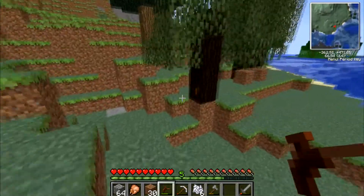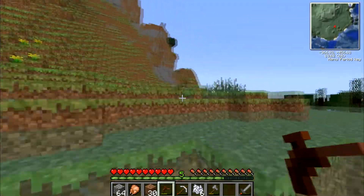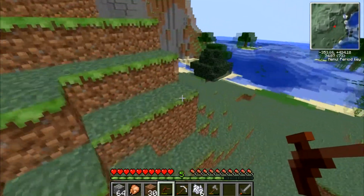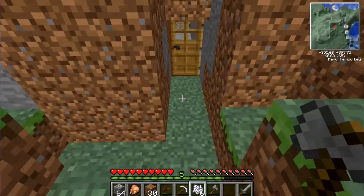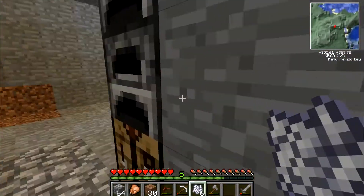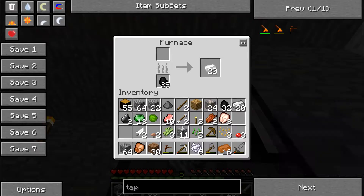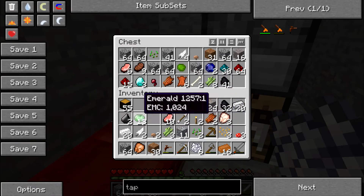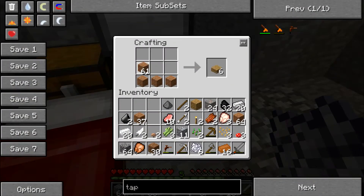I can let those grow by themselves. Grab this rubber right here and go. That's the other reason why I got two furnaces, cause it's not the quickest thing to smelt. So I have the redstone, which is one of the things I need.